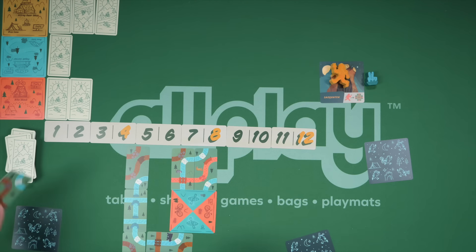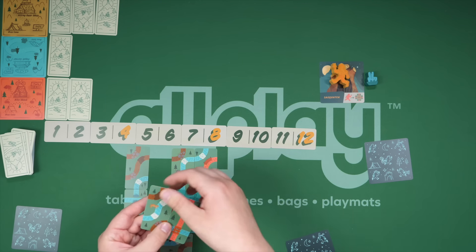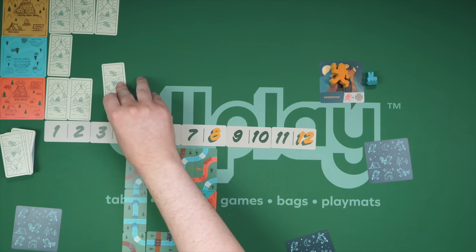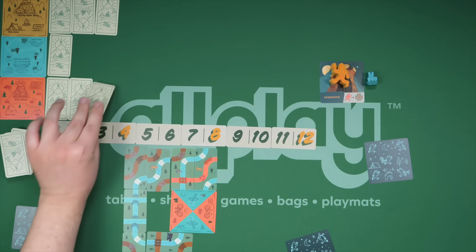There is one other wrinkle to the game, and that is that some of the cards do have animals — this is from the basic game. As a human, you are trying to play more cards that have animals and prevent them from being discarded to this area, because that is actually helping the Sasquatch. I'll explain exactly how that is.